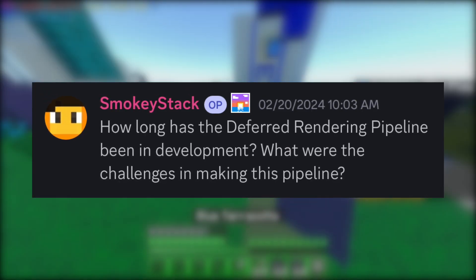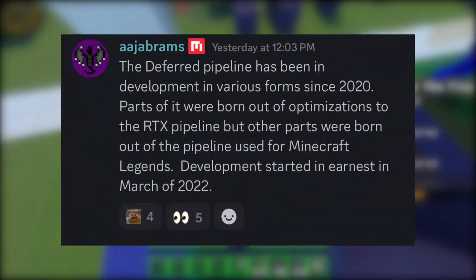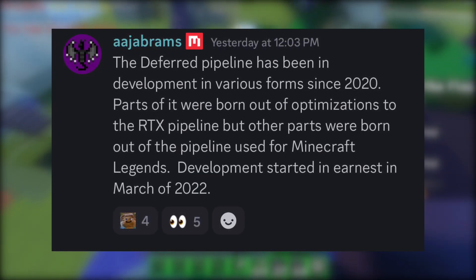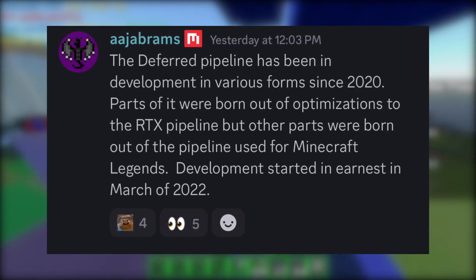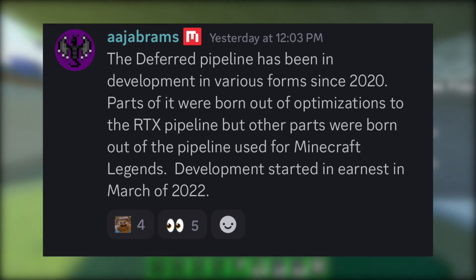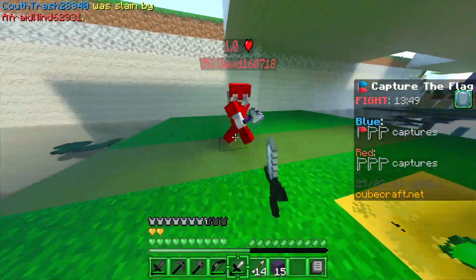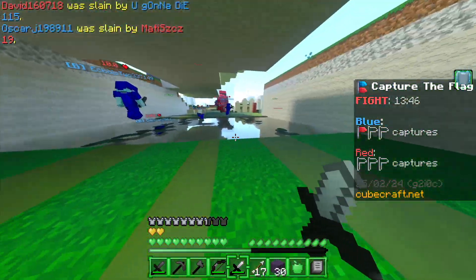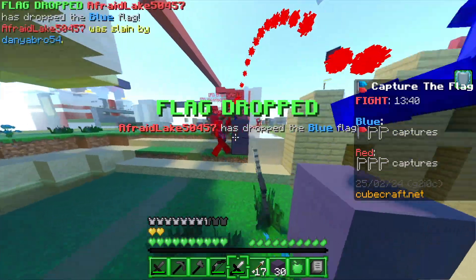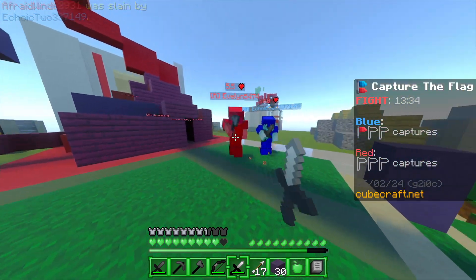How long has the deferred rendering pipeline been in development, and what were the challenges? AJ responded saying the deferred pipeline has been in development in various forms since 2020. Parts of it were born out of optimizations to the RTX pipeline, and other parts from the pipeline used for Minecraft Legends. Development started in early March of 2022. This really puts into perspective how much work it takes to roll out such a big feature — multiple years of development, and it just recently released to Minecraft Preview back in August.